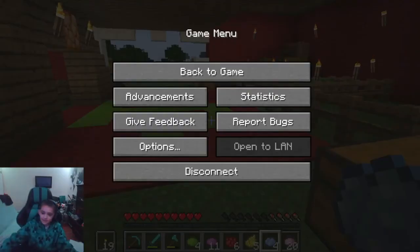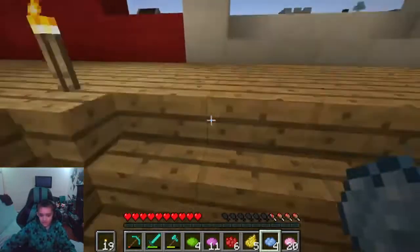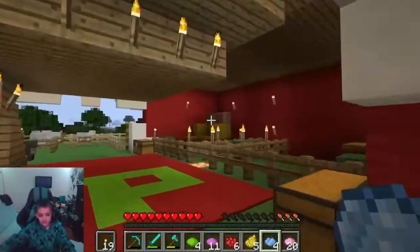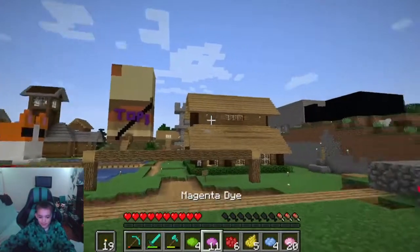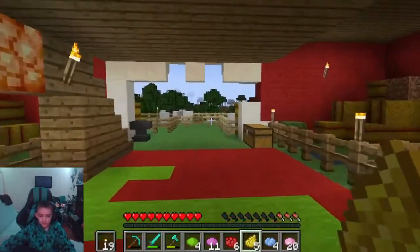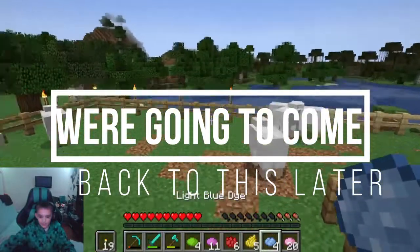Hi guys, welcome back to another Minecraft video — we're on the Minecraft channel. This is basically the first real video; the other one was just the intro. Today we're going to be upgrading the barn. We're going to start with the sheep — we got lime dye, magenta, red dye, yellow dye, light blue dye, and pink dye.